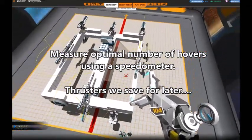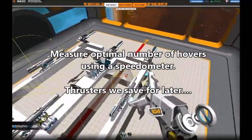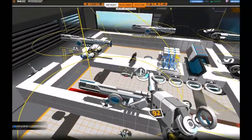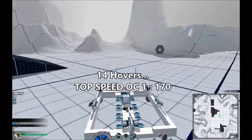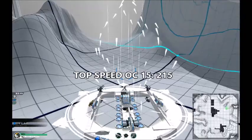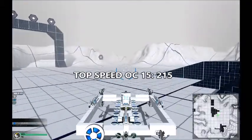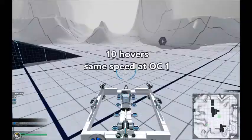Now it's finally time to start testing for the correct amount of hover blades, and we do this by using a speedometer under test mode. We start by adding a lot of hover blades — quite a lot more than we actually need. Now we have 14 hover blades. Top speed at OC1 is 170 miles per hour — you can check it there as we accelerate in the left corner. Top speed at OC15 is 250 miles per hour, which you can check by accelerating in test mode and looking in the left corner.